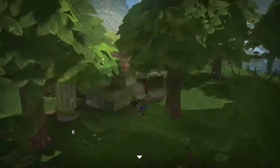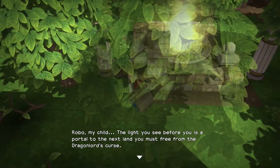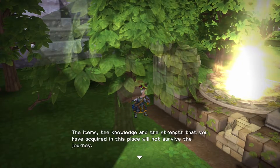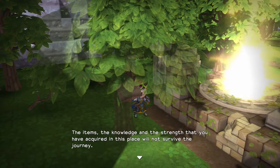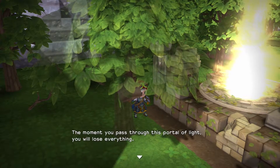There it is. The light. Robo, my child, the light you see before you is a portal to the next land you must free from the dragon lord's curse. The items, the knowledge, and the strength that you have acquired in this place will not survive the journey. The moment you pass through this portal of light, you will lose everything.